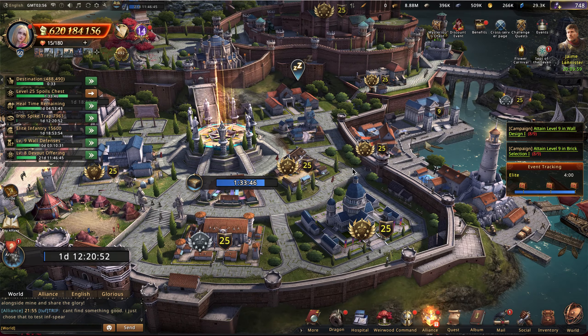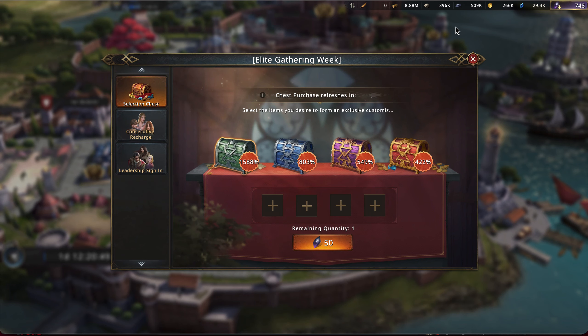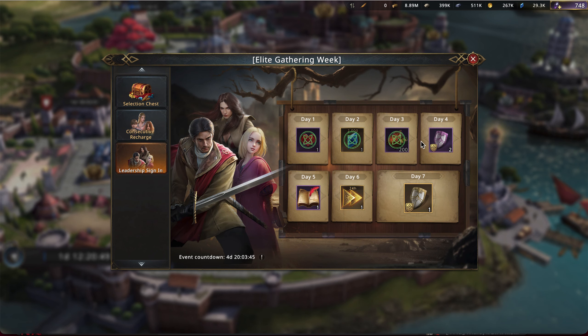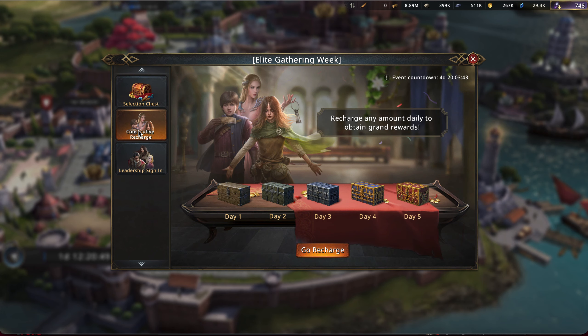Hello and welcome. My name is Tyrion Lannister. For today I want to talk about the new discount event that was just recently released on Gotwick. The way that this works is that there are three parts to it. There's a leadership sign-in that you get every day for signing in. There's a consecutive recharge, which is pretty much the basic — just like when you recharge you get this bonus.